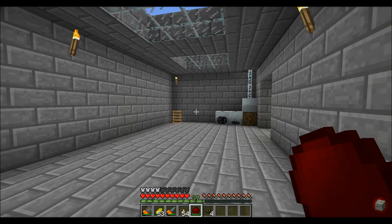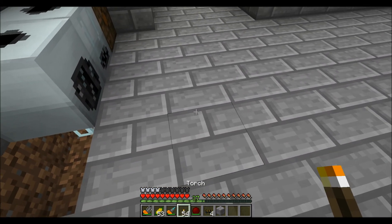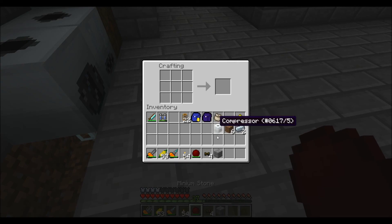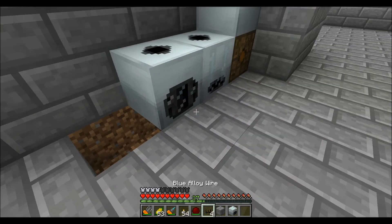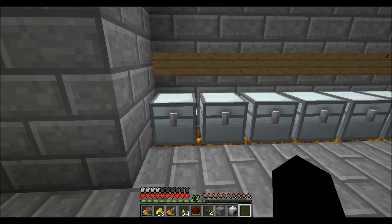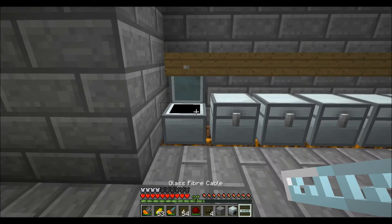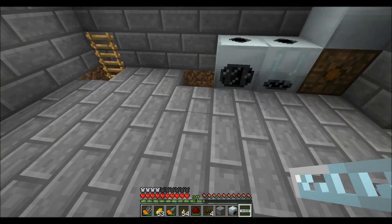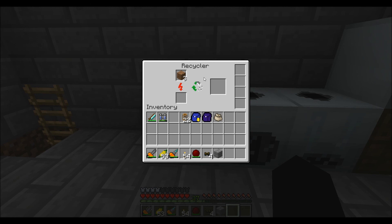Hey guys, because I have so much cobble, I'm going to make myself another little item. Got myself a compressor. Going to grab some dirt, refined iron, and a piece of glowstone to give myself the recycler. It requires power, so I'm going to get a glass fiber cable to hook it up to my power system. And throw some dirt in here, because that's what's on me.